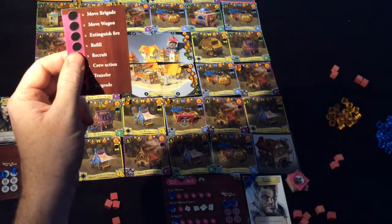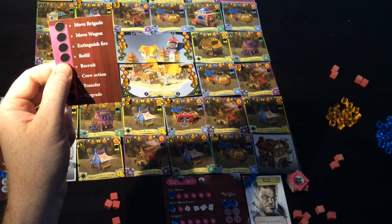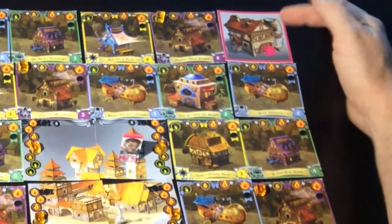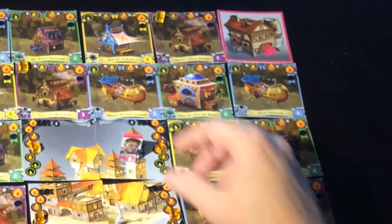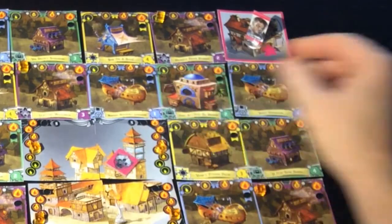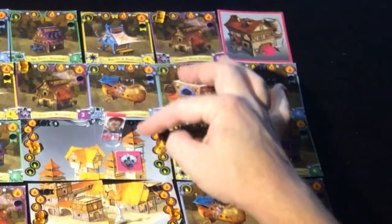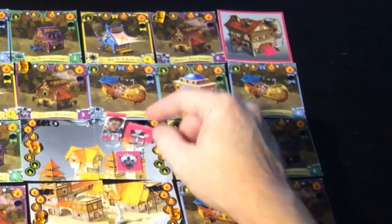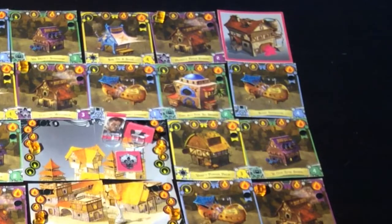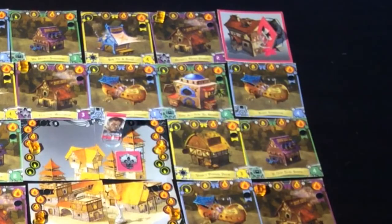The next action is refill. Refilling needs to happen at the fire station in the corner once you've used all your water. However if you have a loyalty token on a card, you only need to get to that card to refill at any of your loyalty tokens. If the cart is on the same spot, it can refill up to capacity as one action, rather than two actions if they're on separate spots.